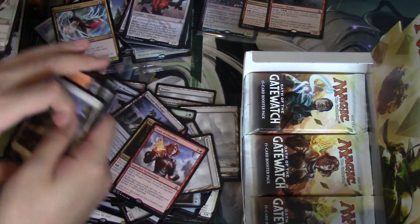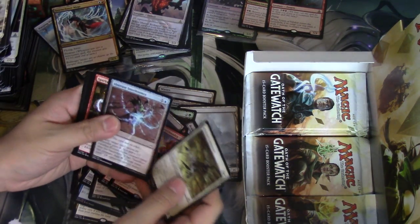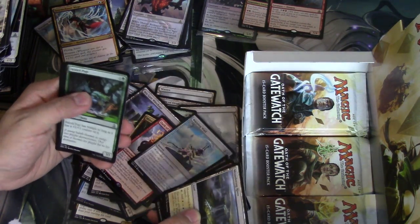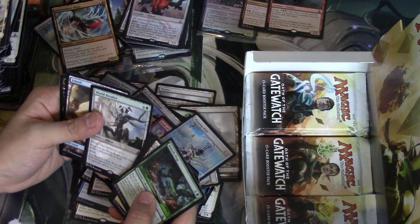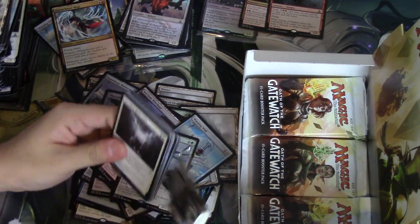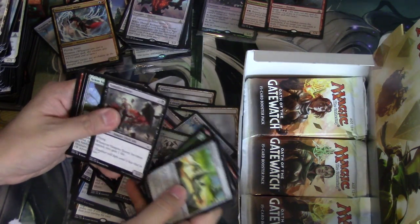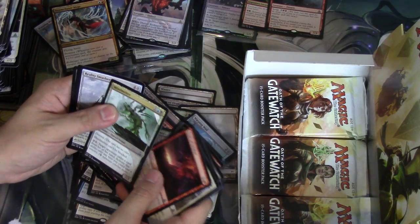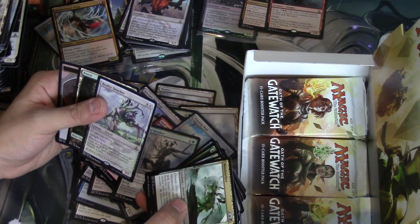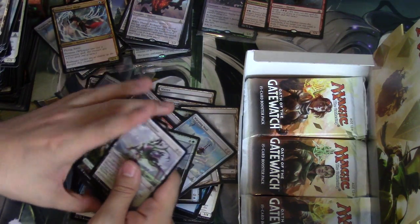Oath of Chandra number four maybe — I know we have a bunch of these. The Oaths are extremely common because again there are five of them. Did we just get double mythics? No, that was from the other set. So five mythics in this box, including a Kozilek's Return, a Matter Reshaper which is good, and that white Eldrazi — Reality Smasher! Trample, haste, 5/5. Whenever Reality Smasher becomes the target of a spell an opponent controls, counter that spell unless its controller discards a card.